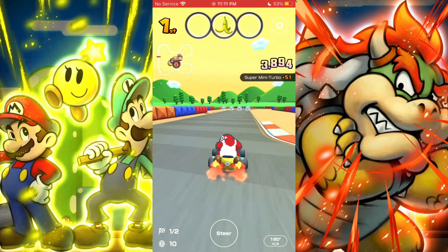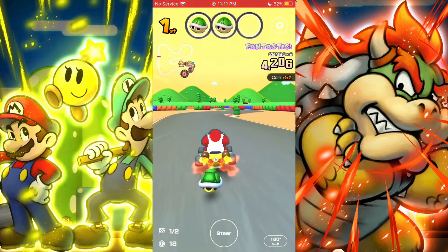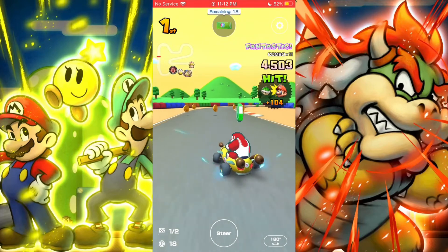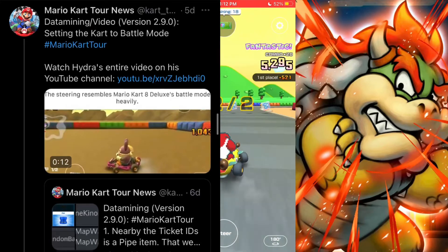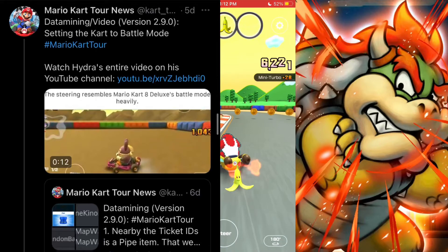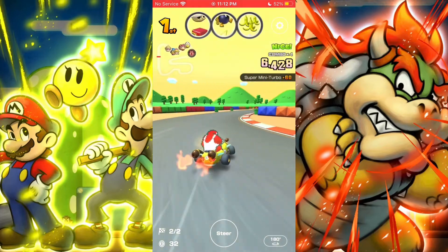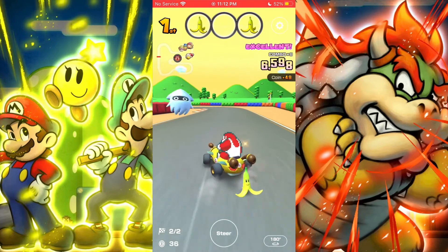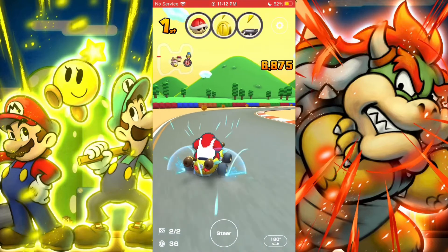Now this is where things get huge. Since the Ninja Tour started, a mode has been found in the game files that may suggest we could be getting battle mode coming soon. There's even proof with a video showing off the new driving style based on Mario Kart 8 Deluxe, so there's definite proof this could be happening in the near future. Out of respect for HalfHydra, I won't play the video here — go check them out as they go in depth on the changes that may happen with battle mode. A new category called 'battle' has also been found alongside the existing course categories, which could mean a bunch of courses getting a battle variation.